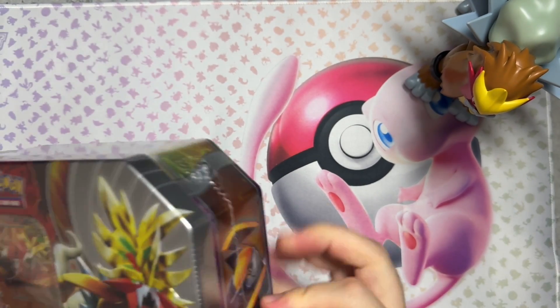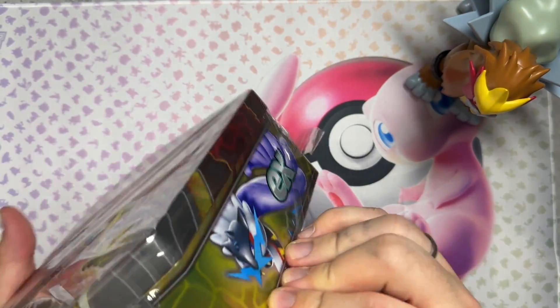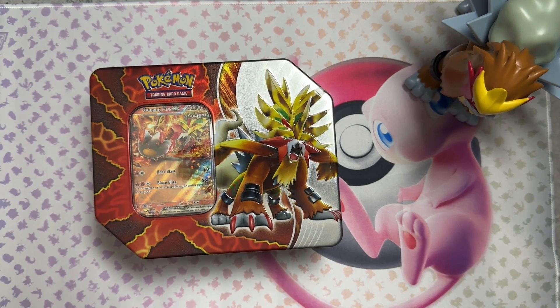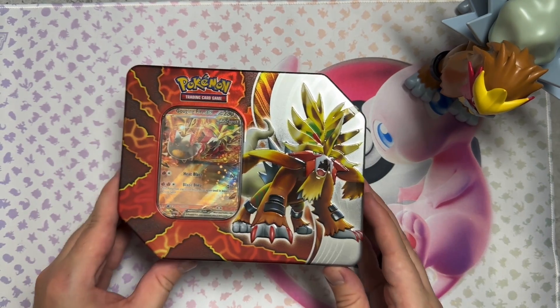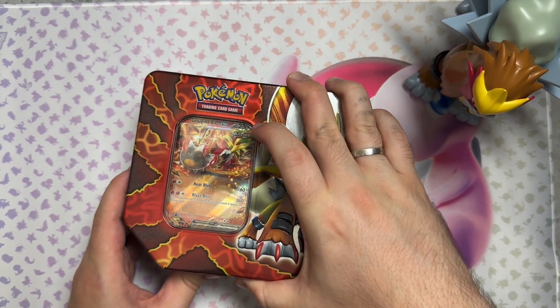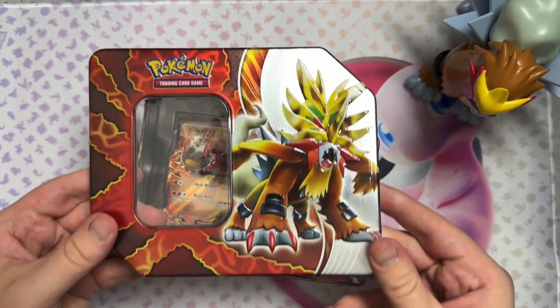This Entei brings me luck — well, I'm just joking, but actually it kind of does. Entei is one of my all-time favorite Pokemon by far. And if you know, you know Johto. I love the Johto region and I love Gouging Fire just because it's Entei. The Spell of the Unknown, the third movie, is my favorite Pokemon movie and just one of my all-time favorite movies in general. Every time I watch it, I still get emotional. But there you have it — Gouging Fire EX.